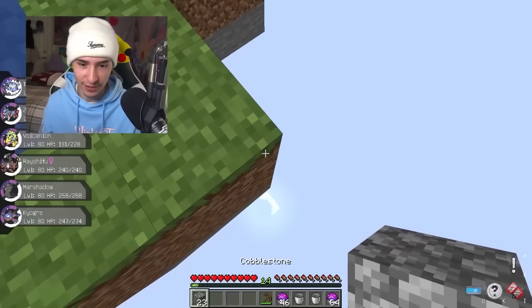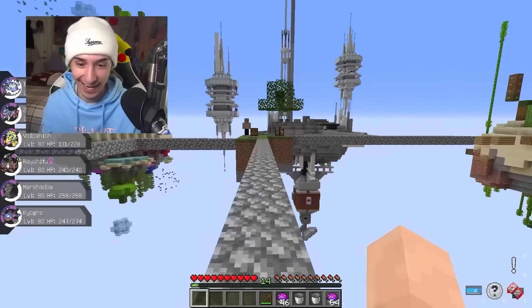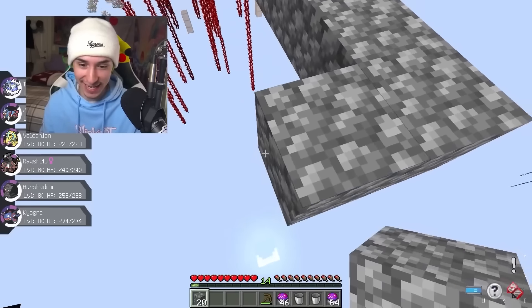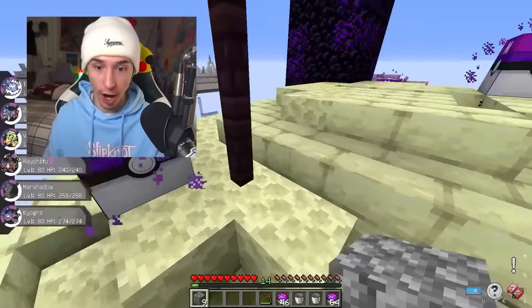We got 23 cobblestone — I don't think this is enough, and just as I expected, not enough. But look at Giovanni! The final boss is right there. I am so nervous. Now we should be good to get there. We made it to the final island — Giovanni at level 100!